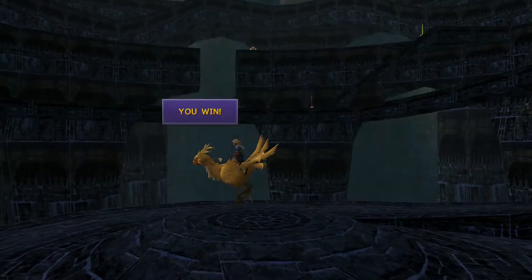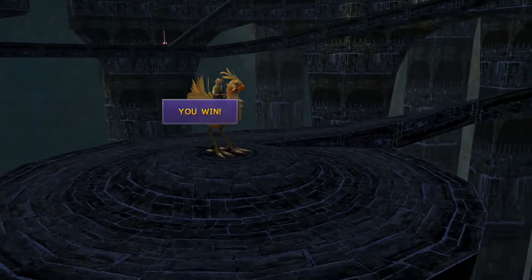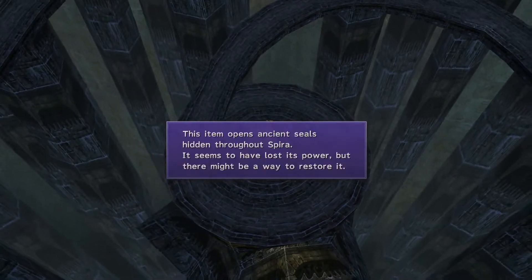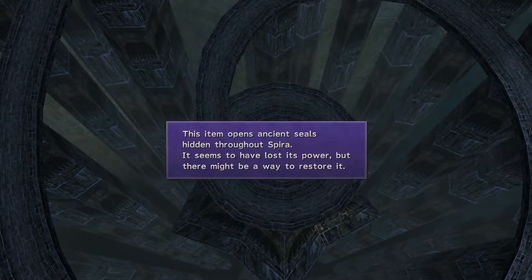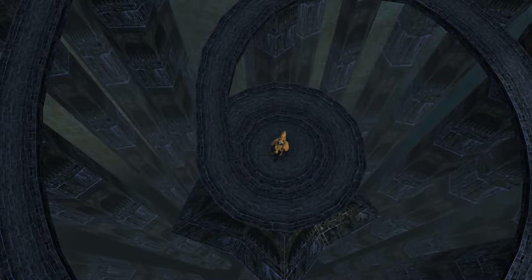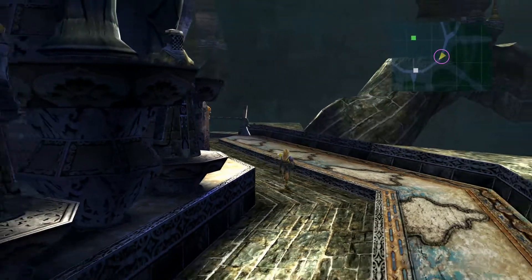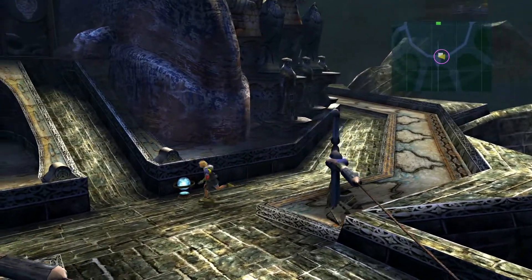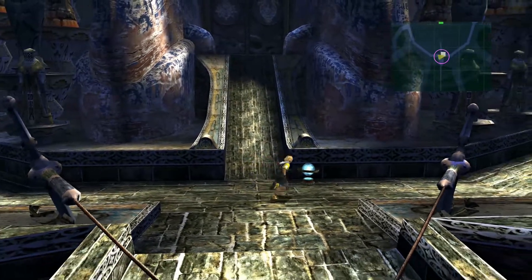Once you get to the bottom, you are victorious. The first time you come here and win, you will obtain a Cloudy Mirror. This item opens ancient seals hidden throughout Spira — it seems to have lost its power, but there might be a way to restore it. Basically, you're getting the precursor to the next item, and the Celestial Mirror is useful in obtaining all the super weapons for each character. So definitely keep that in mind.